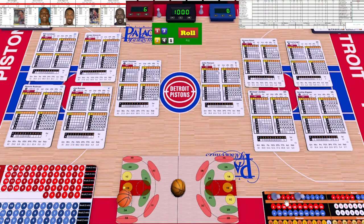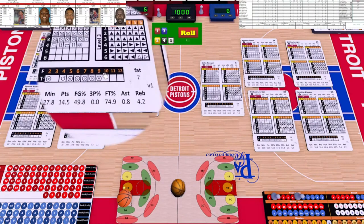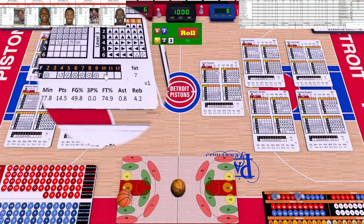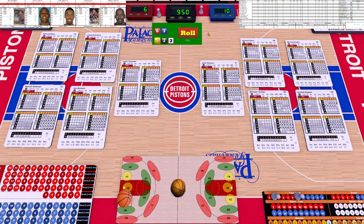Horace Grant gets one foul. We're going to the free throw line — James Edwards. Roll the two dice, add the two together, use the bottom two for both free throws. Nine and a seven — both full circles — that's going to equal two points for James Edwards.